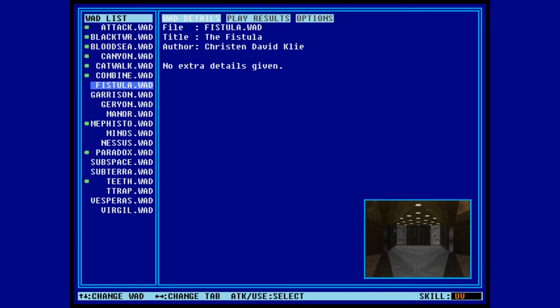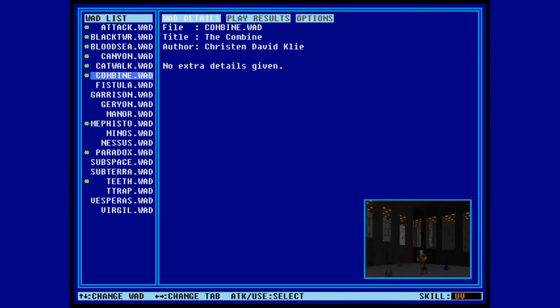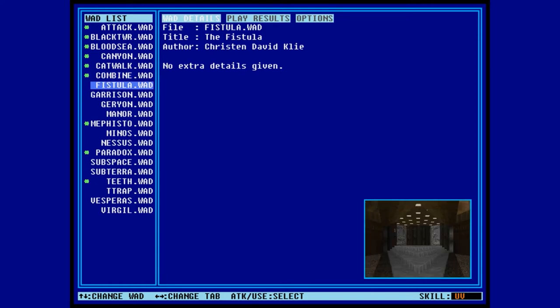We're going to be tackling Fistula now. When we last left off, we took care of the Combine, and we're going to be entering the Fistula, which is another pretty short map, so let's go ahead and get right into it.